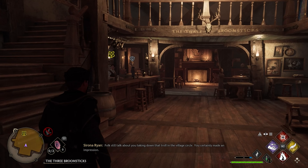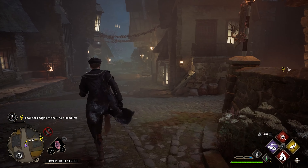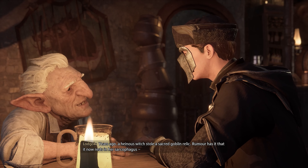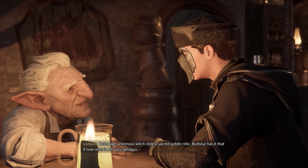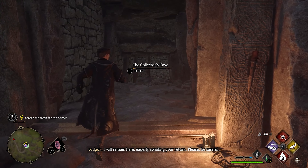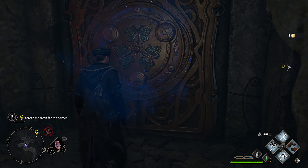Look for Lodgok — wow, we got 3000 at the Hog's Head. This must be Lodgok. Years ago a heinous witch stole a sacred goblin relic. Rumor has it that it now rests in her sarcophagus. I got you, Lodgok — I'll get that for you. I'm ready. There are gonna be spiders down here.